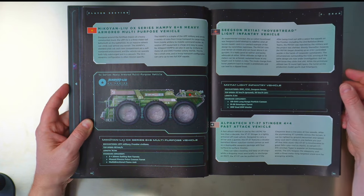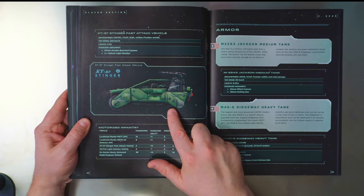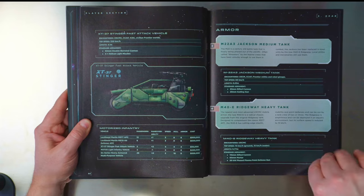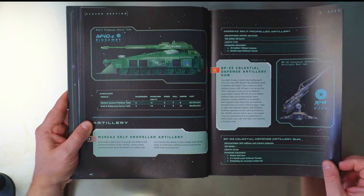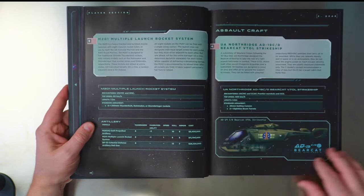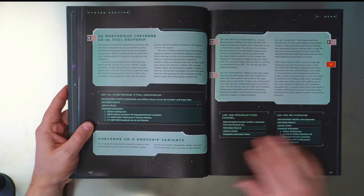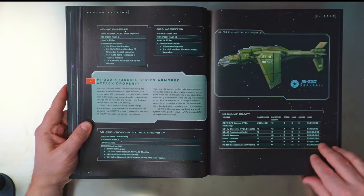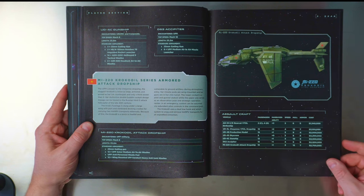There's a hover tread stinger fast attack vehicle that looks like a little dune buggy. You even get tanks in here — I don't think you'd ever want to have a tank. Then there's artillery guns, dropships, attack crafts — it just goes on forever. That one looks like a Valkyrie from 40K, but that must be the attack dropship.